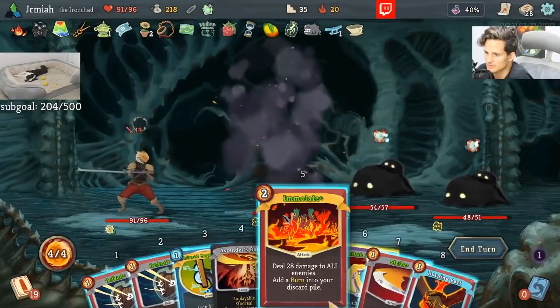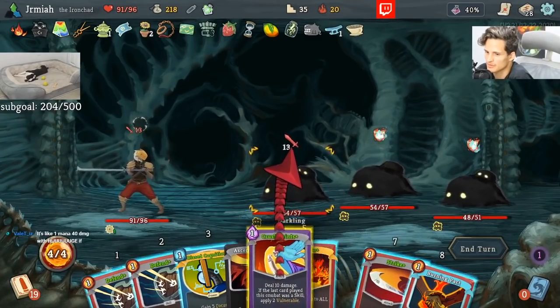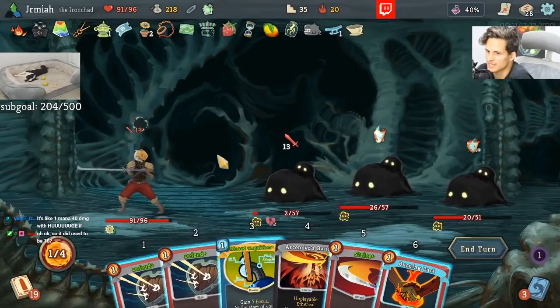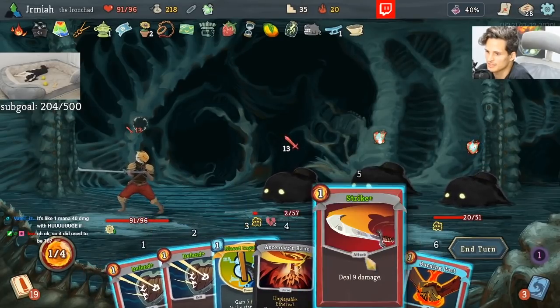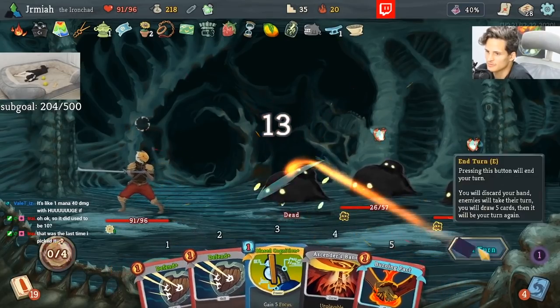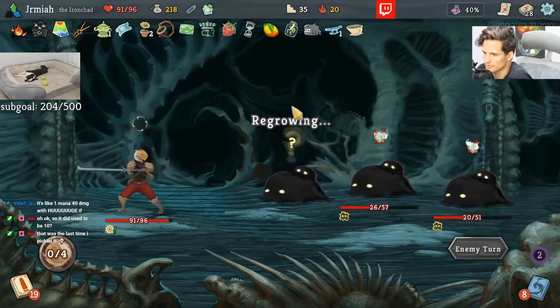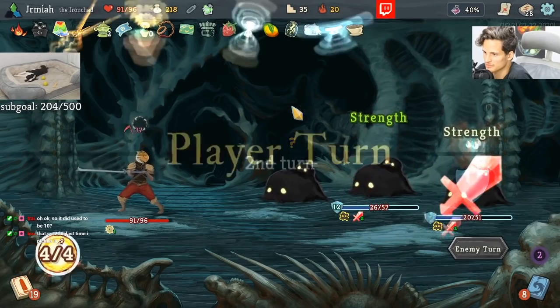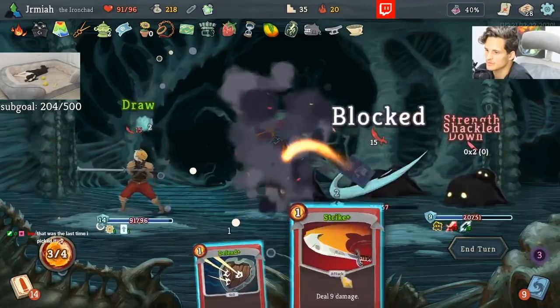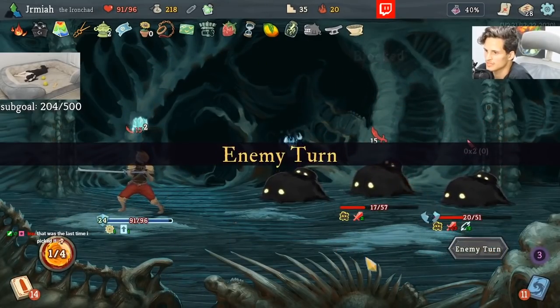We got Byskog, which is kind of cool. Byskog is kind of cool if I like taking damage, which I don't — because I want to get a Sunder Lesson Learned. That's the goal here. The goal is Sunder Lesson Learned. Ambitious goal, I must admit, but that's the goal nonetheless.